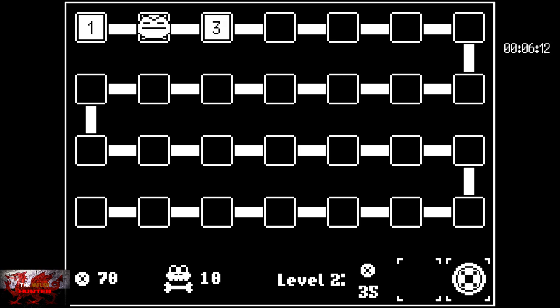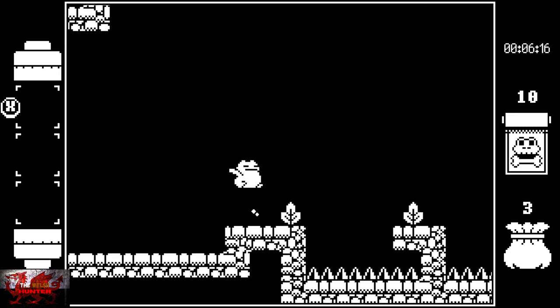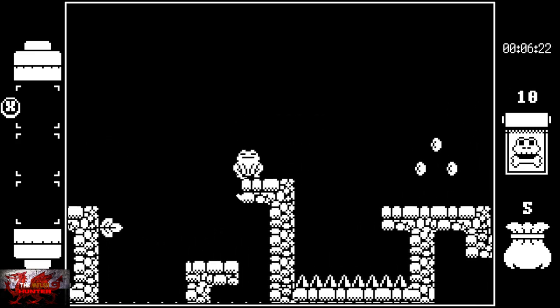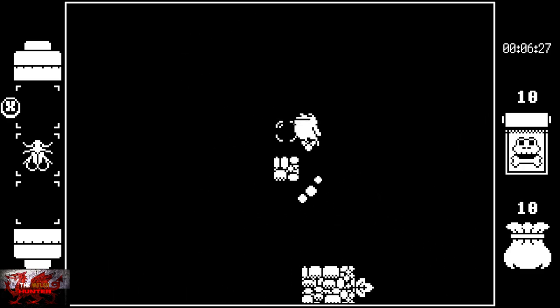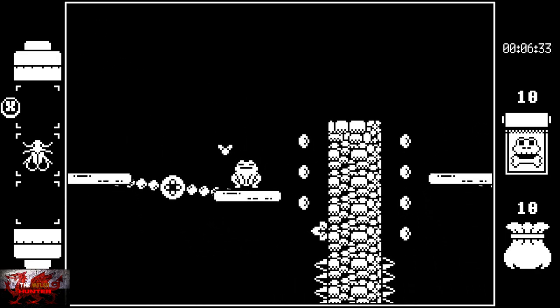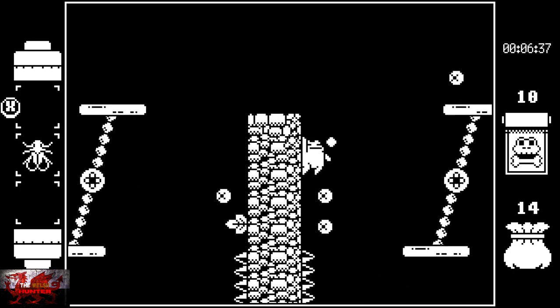On to level three. Kermit, for some reason, is also chubby and blind, so he must be comfort-eating from being blind, I suppose. Jump up then — grab the fly, always worth grabbing the fly. And we've got a new type of platform — one of those spinny boys. You know what a spinny boy is — we've done them in plenty of platforming games by now.